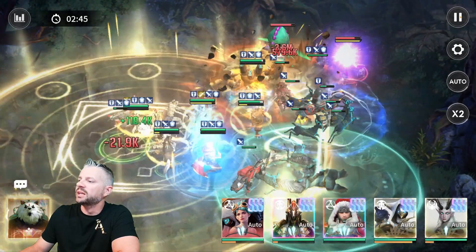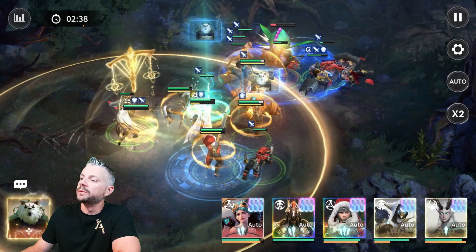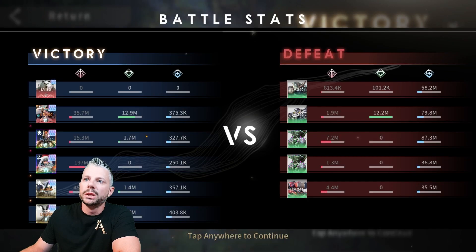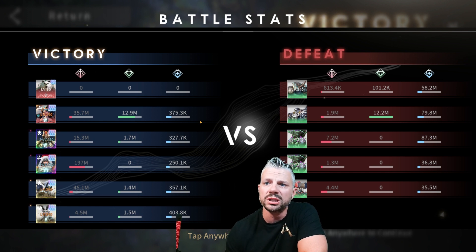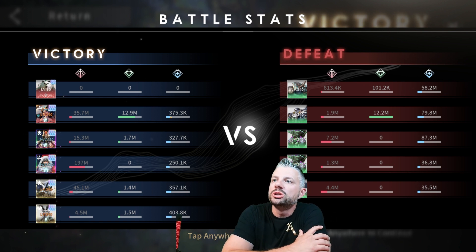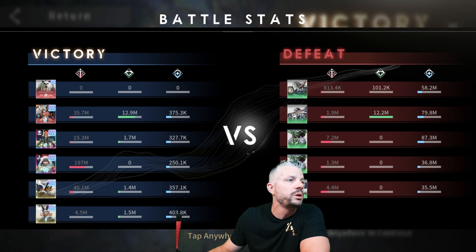This is Twilight Lands 11 or 12 — a decent hit but it did almost nothing. Let's check the charts. Dorally did 35.7 million damage, which is not too shabby — more than Ampu. She also did 12.9 million healing.